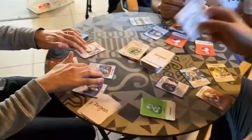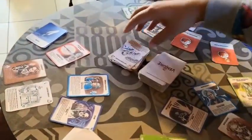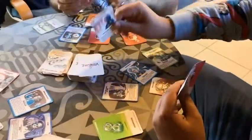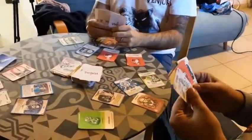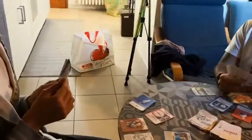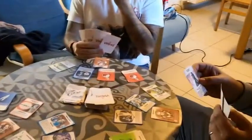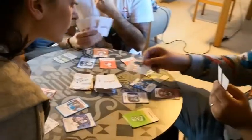Alessio's turn is up. He will first discard his long-term card, which no longer has an active role. He draws the first card — the lightbulb is off, so he can keep it or use it immediately. He has decided to use it!